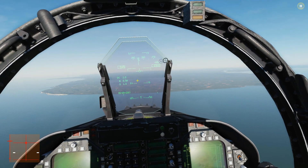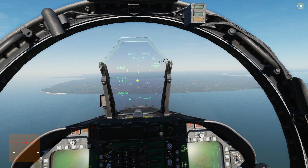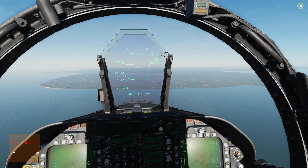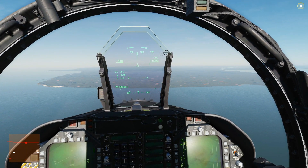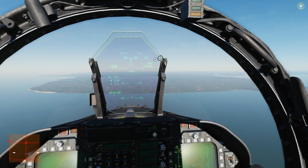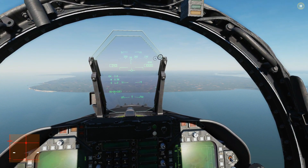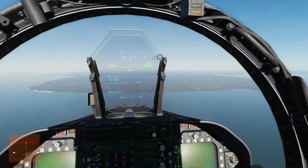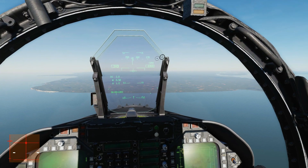We want to get the highest angle of attack we can. The angle of attack — we can see it there, currently two degrees — we want to get that all the way up to 40-plus degrees. Once we're around that figure, we're going to do full rudder either left or right depending on the fight and which way we want to pirouette. At the same time, holding full aft stick, introduce aileron left or right to match the rudder.